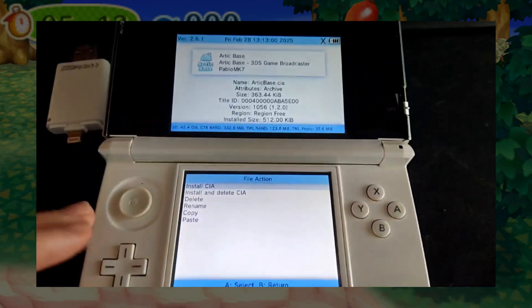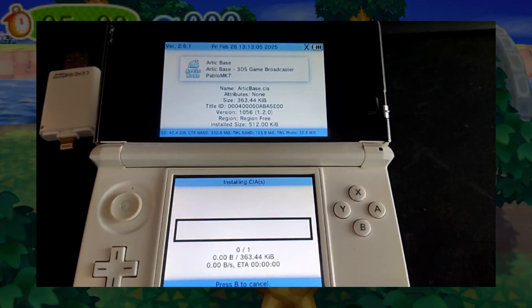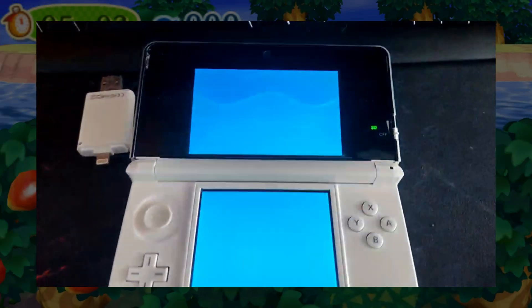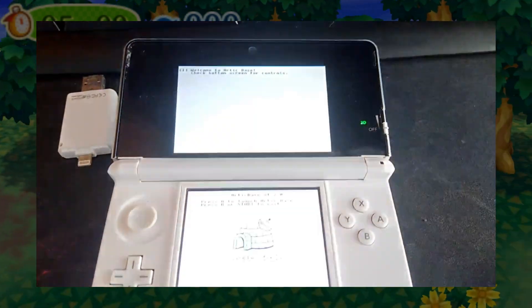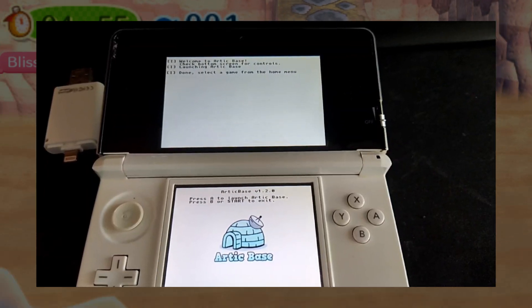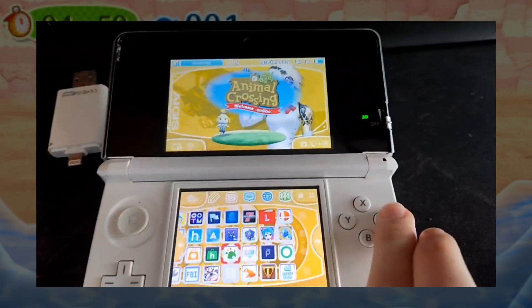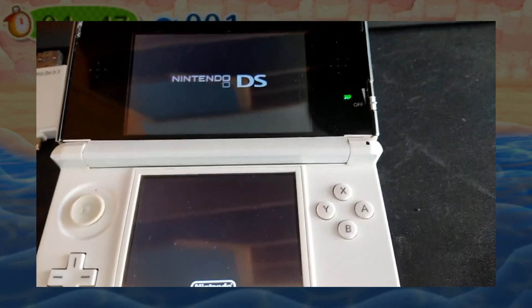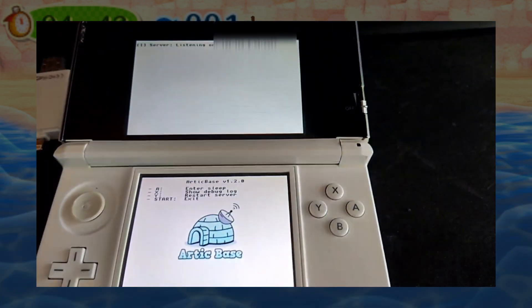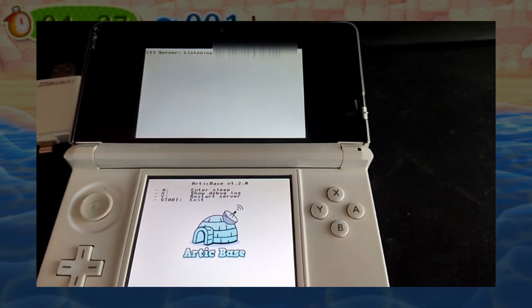Arctic-based.ca — install it. You need to open this application. Press A and open your Animal Crossing.